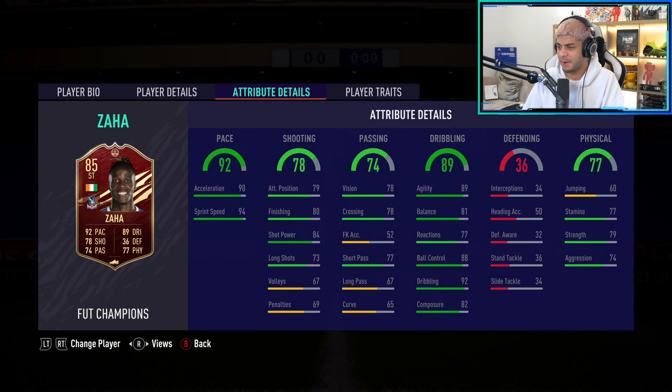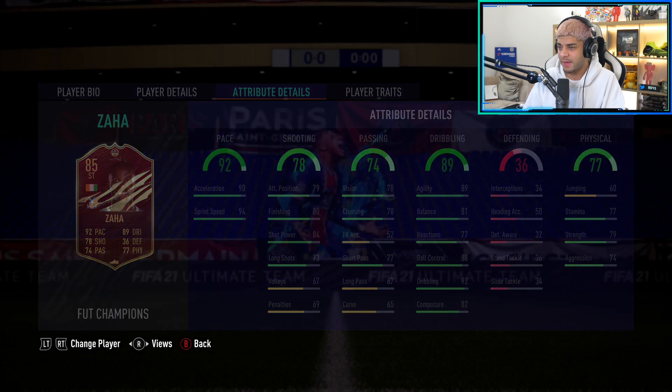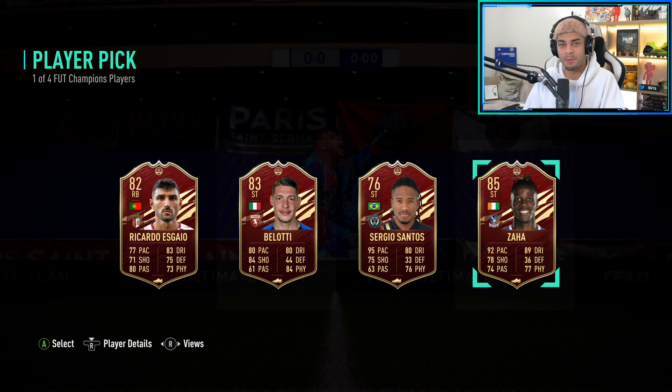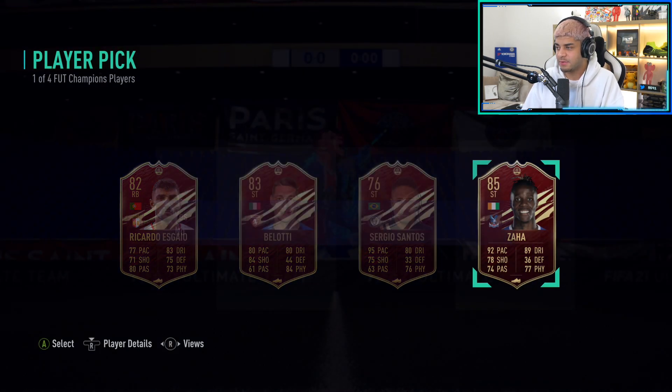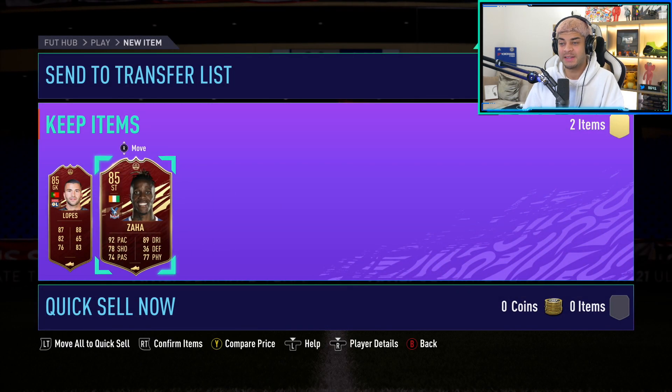Let me look at his stats real quick. Yeah, that's super sub right there. I could play him on the wing, I could play him at CAM, I can even play him at striker if I boost that shooting a little bit. So very happy with that. Zaha, welcome to the club! We get two 85s from Gold 1 - I will take that. That is very good. Thank you for liking the video - that's helped me out with the luck right there. Keep it coming.